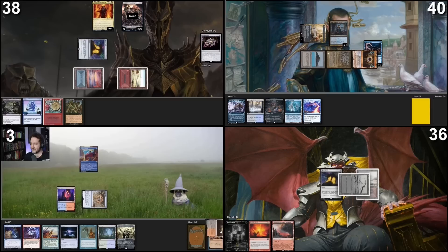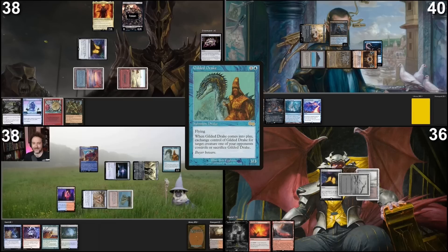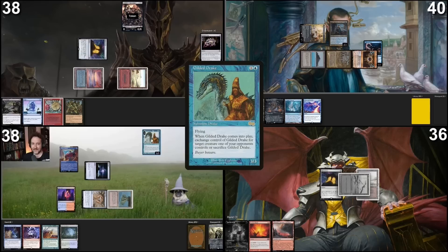Bloodstained Mire, tap it, pay a life, and fetch up a Volcanic Island. Play Mox Opal — I've got Metalcraft. I will tap Soul Ring and Mox Opal, making blue and then two. I'll target Sauron with Gilded Drake's ETB. You have to sacrifice a legendary creature or artifact. Yes, I will sac Mox Opal. You get this guy — I'll just put him over here I guess. After that I've got one mana up, four cards in hand, pass turn.